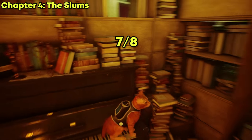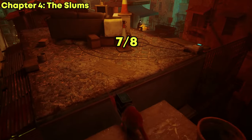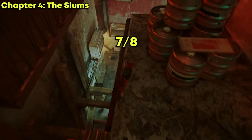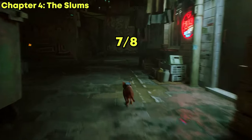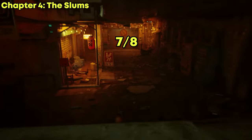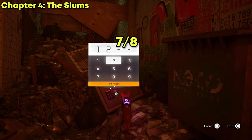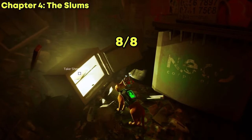Now that you have the seventh music sheet, you should only be missing the last one. The last music sheet can be found inside a safe very close to the musician. The safe is an obstacle, but the code is 1-2-8-3. Good job — you have now collected eight out of eight music sheets.